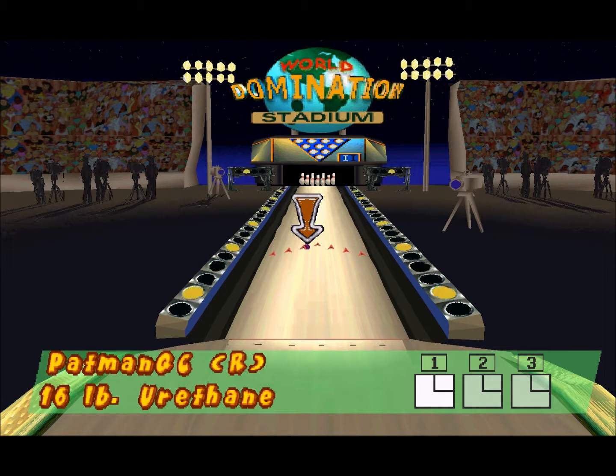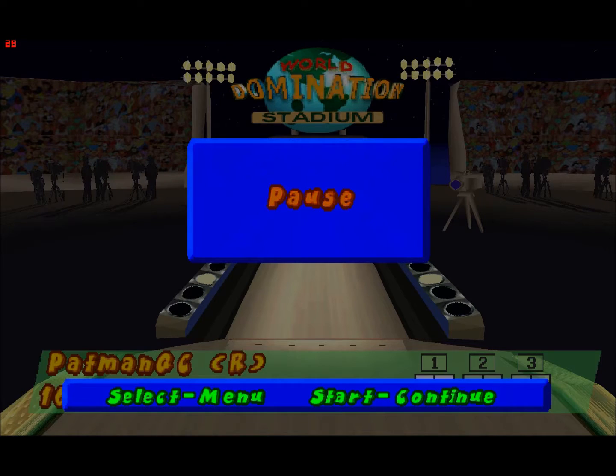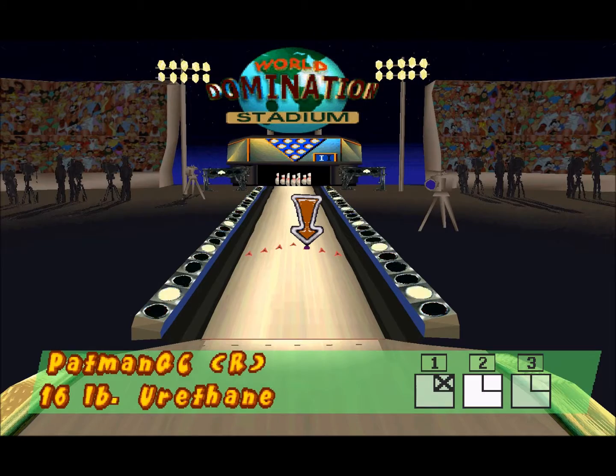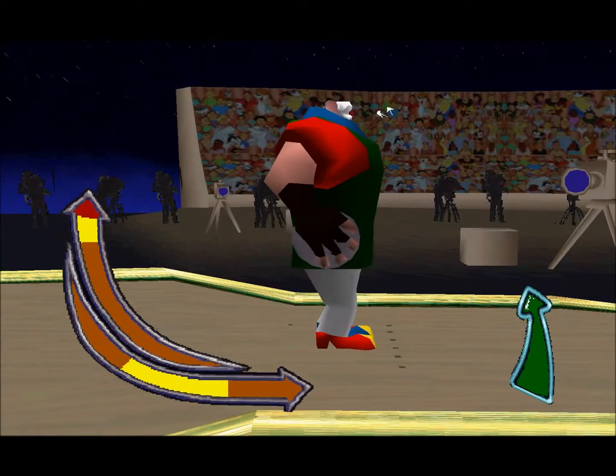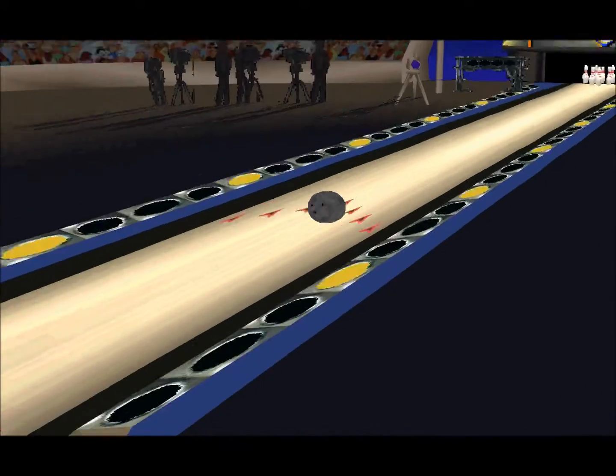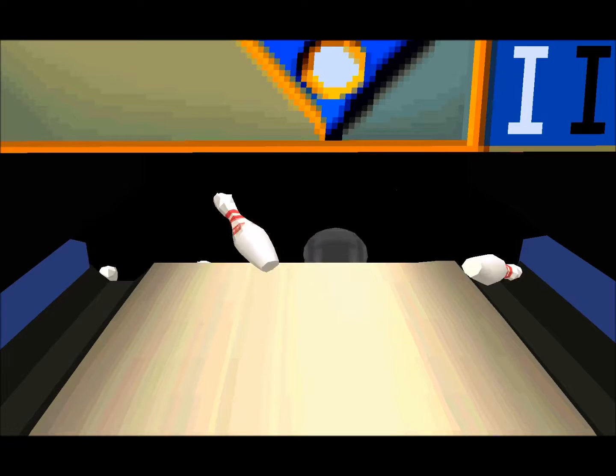Everything is pretty much the same as before. We even get a nice little pin camera - very nice multi-camera angles when the ball comes down the lane. We're going to go right over the third arrow, half hook in the yellow. Here we go, come on ball, turn baby - look at that head pin fly off the sideboard!